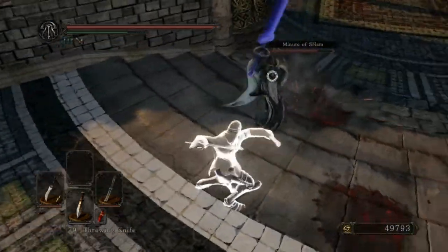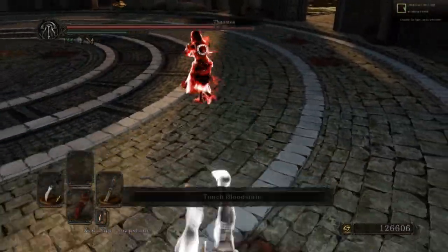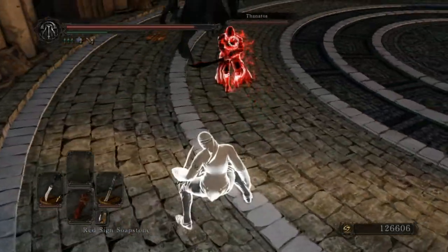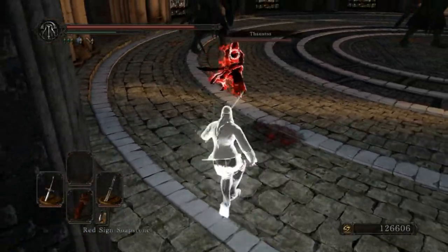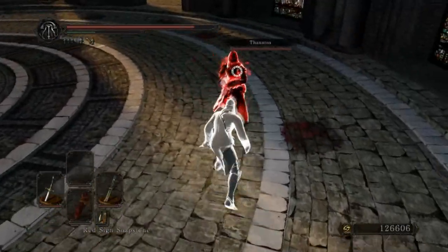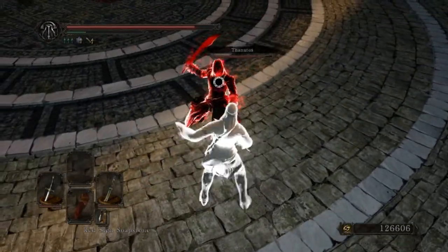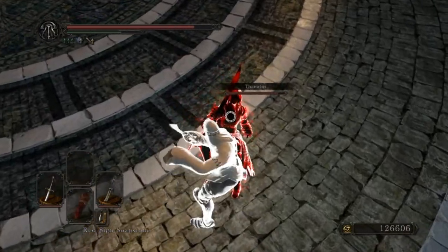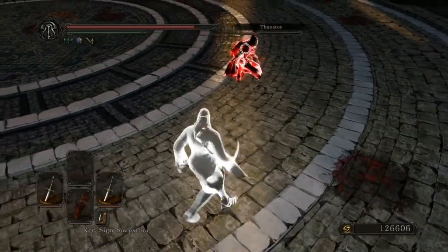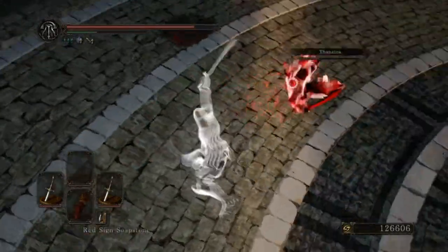The Monastery Scimitar when two-handed and R2 has a pretty damaging two-hit combo if you hit it. The great disadvantage of the Monastery as an attacking weapon is that it is pretty short — the hitbox is kind of bullshit. You have to basically kiss your opponent to hit with it.